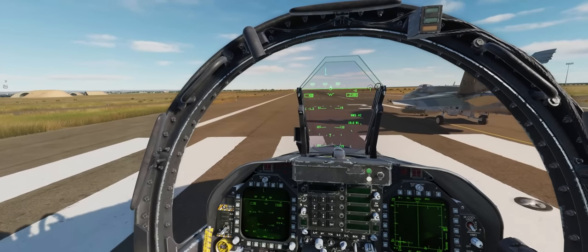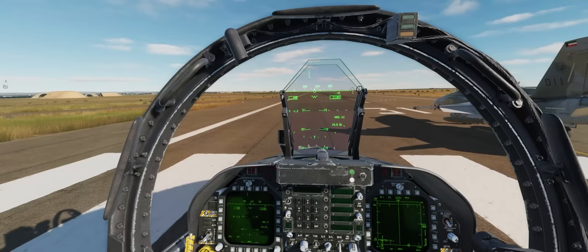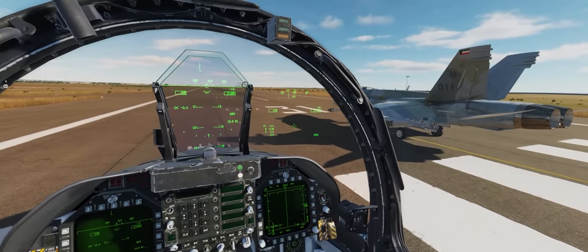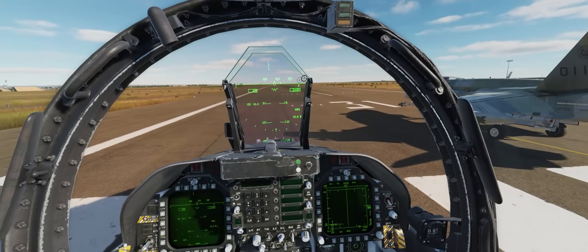If you look at your heading tape on your HUD, you can see we're at a perfect 310 degrees. So the runway number in front of your nose matches our heading — that's perfect.